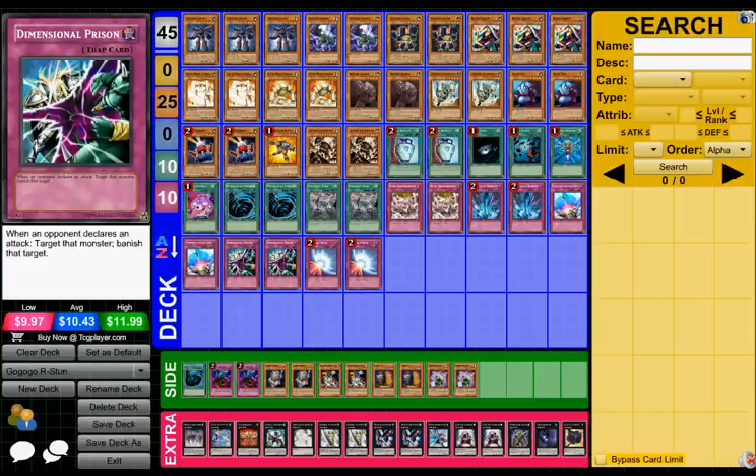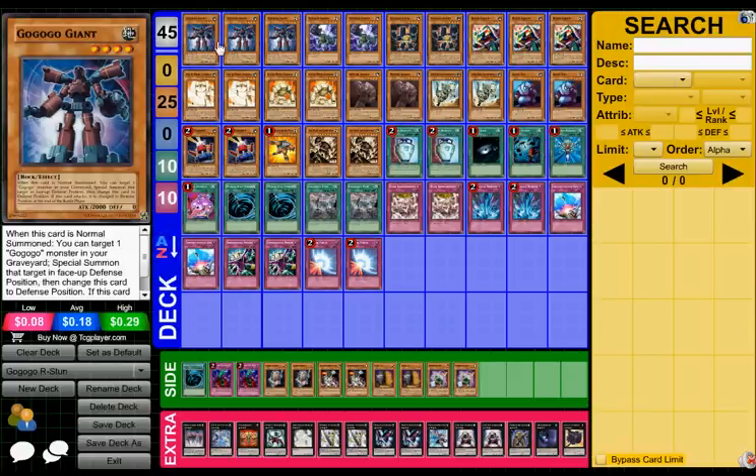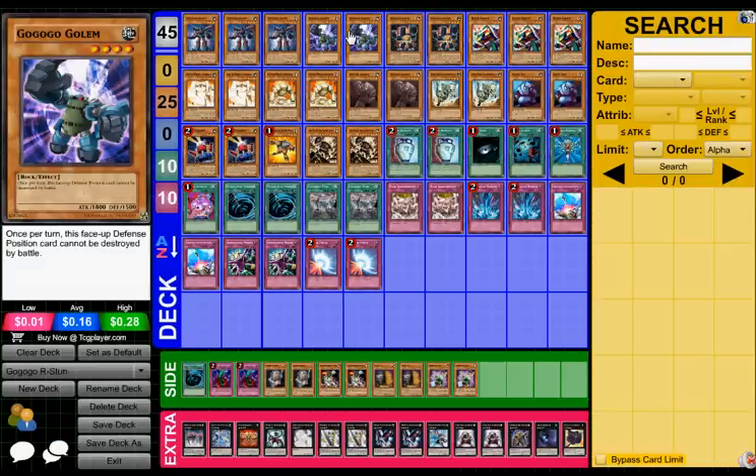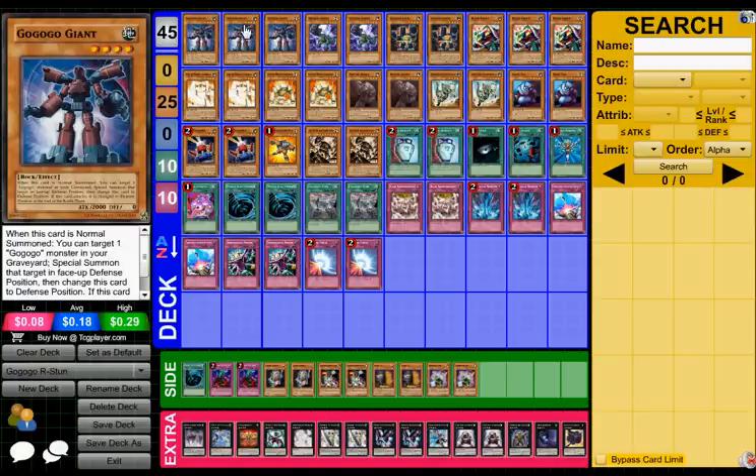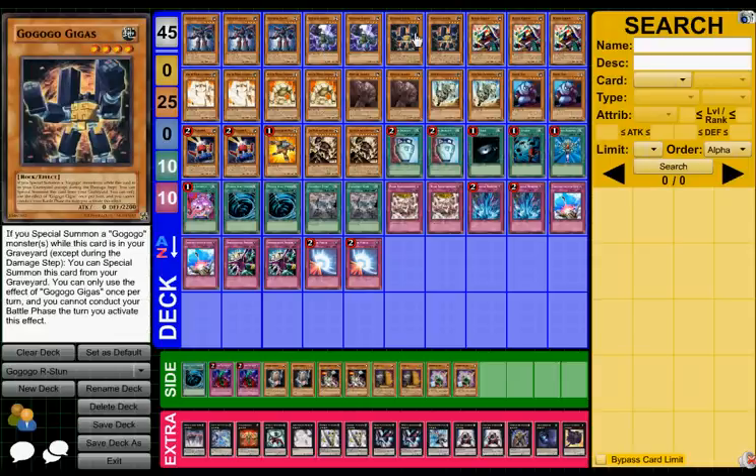I've been playing with Goku Go Zombies, and I liked the idea of Goku Go Giant getting Goku Go Golem. Now notice this card coming out in Lords of the Tachyon Galaxy in May — Goku Go Gigas, which is brilliant. When I special summon a Goku Go monster, I can special summon this guy from the graveyard, only once per turn, but I cannot conduct my battle phase. It's not that bad. I like the card a lot — it's got 2200 defense, you can set it and watch them run into it and just rage.